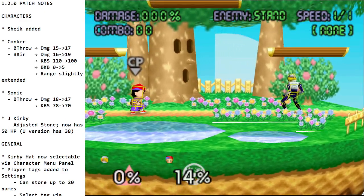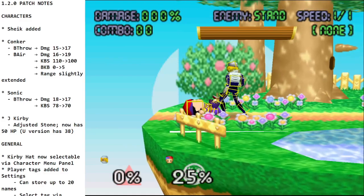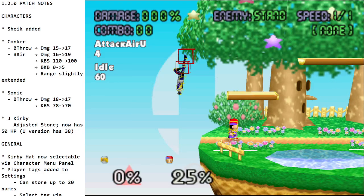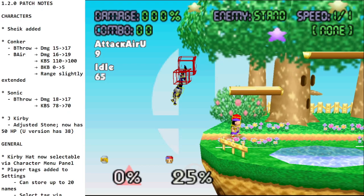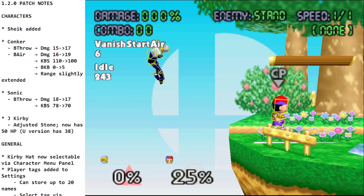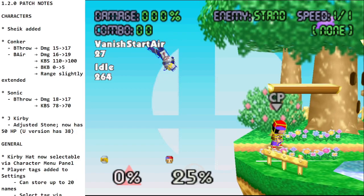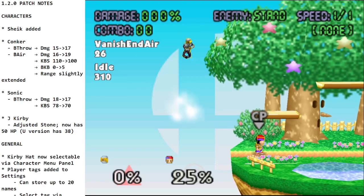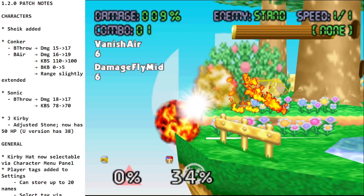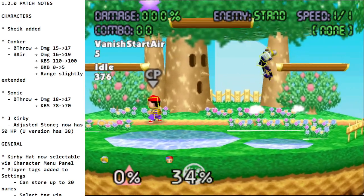Finally, the up special — you can use it grounded or aerial. As you can see there are quite a bit of intangibility frames. At 13 frames in you get the intangibility, and it lasts all the way to vanish. I believe it's the same on the ground — yep, 13.